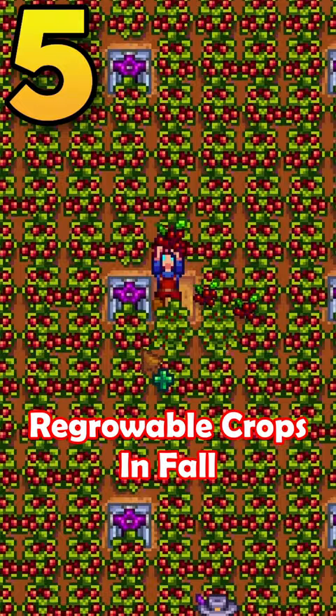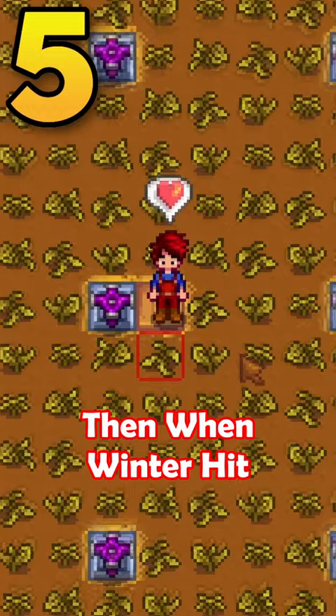If you plant regrowable crops in fall and they all die in winter, do not clear the dead crops. If you leave them like this, when winter hits you won't need to re-hoe all of that farmland.